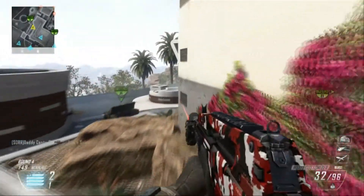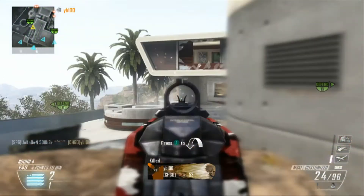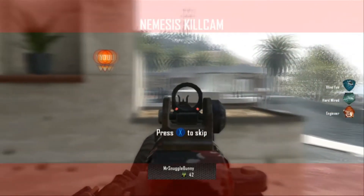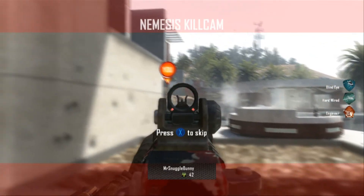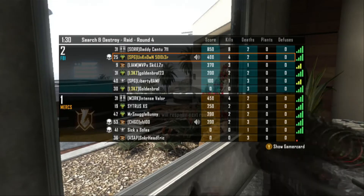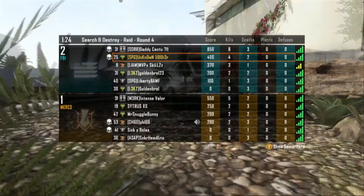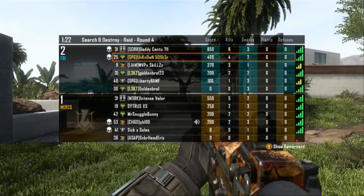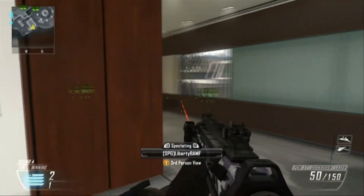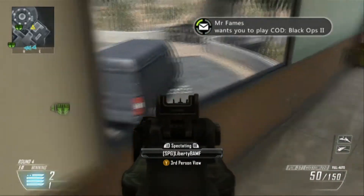For my rush class I'm using the PDW — I'm really enjoying that. I have a laser sight and long barrel on there, running Hard Line, Toughness, and Engineering. I also have the Black Hat in that class because it's useful when I'm rushing so enemy equipment is noticeable and I don't just run into a room and get shock charged or hit by a bouncing Betty. A lot of people seem to be using the shock charge and bouncing Betty combo, which is pretty good — it's legit, and it's annoying if you get hit by it.